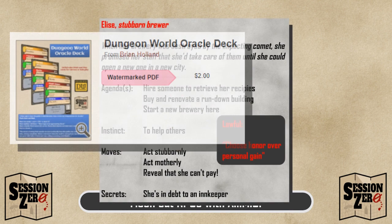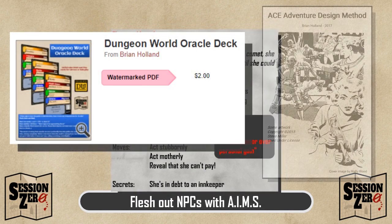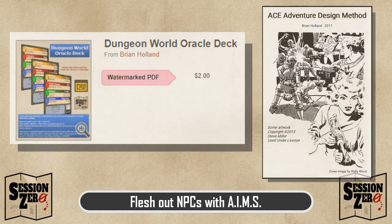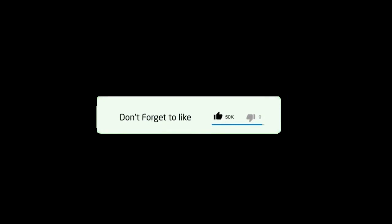So that's it. That's how you can use my Dungeon World Oracle deck with the ACE Adventure Design Method to flesh out NPCs. Try a few yourself and see what you come up with. If you enjoyed this video, please remember to like it, share, subscribe, and hit the bell icon to get notified of my new videos. Thanks for watching and have a great day.